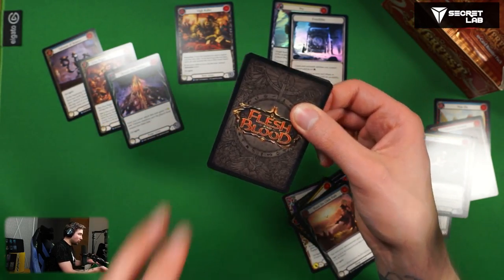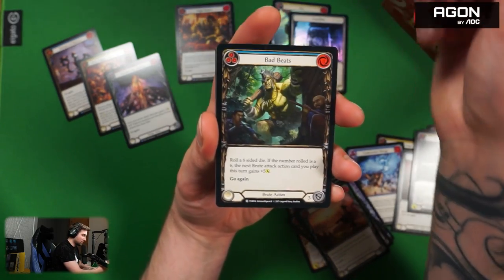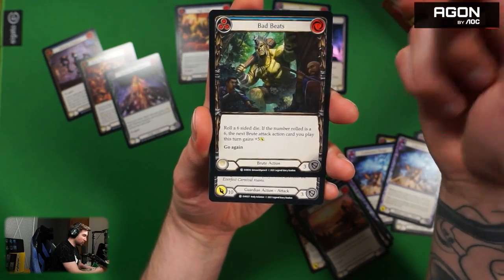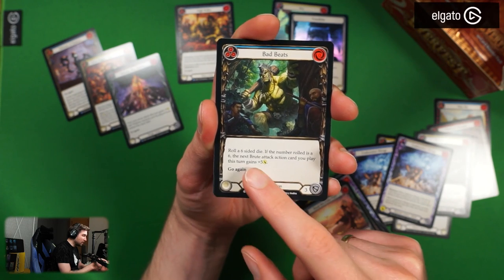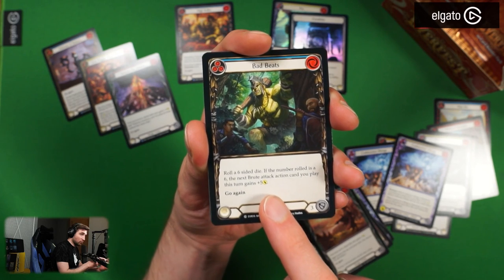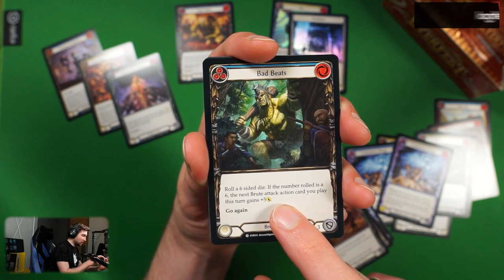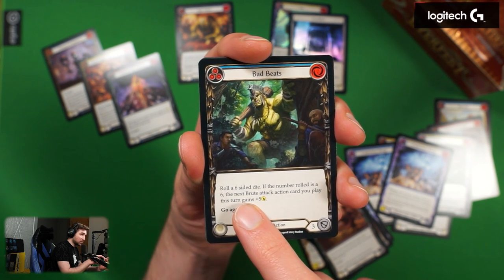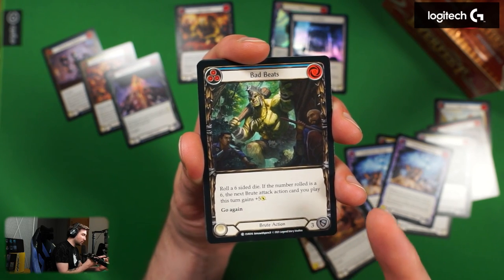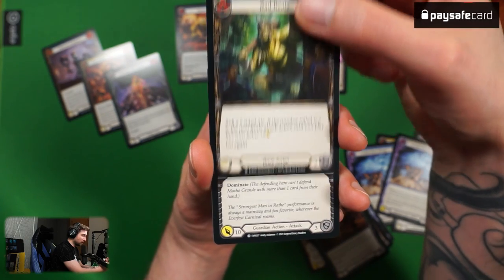Bad Beats in the blue version — yellow version had a success rate on five and six. Bad Beats blue has the same plus five attack but it only works when you roll six. So the red version will work on four, five, and six — a 50% rate of success. Nice design. Macho Grande is the one card already revealed — Dominate, ten attack, seven cost, red.